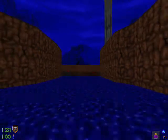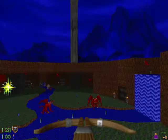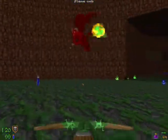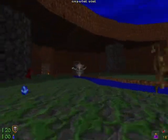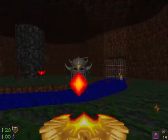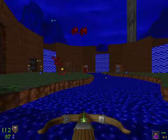We start off in a waterfall looking area, and if you look below there's quite a few gargoyles, there's some saberclaws, and there's even an iron ledge. So the best way would probably just be to use the Phoenix staff, and then just cross-kill the rest — probably the next best way.